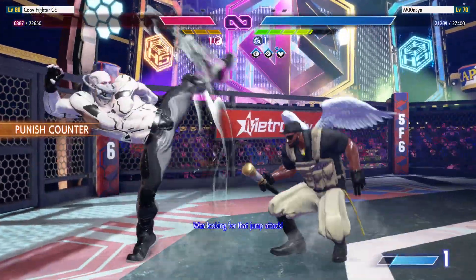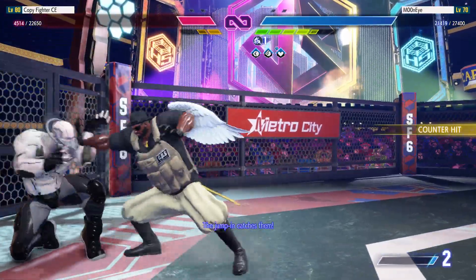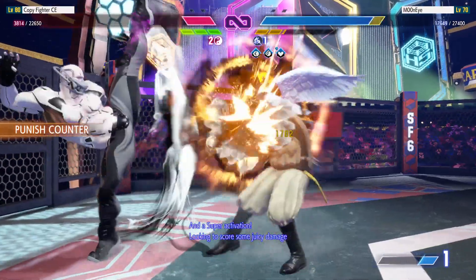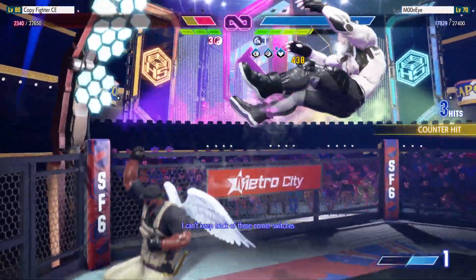Wolves looking for that jump attack. Good job blocking the jump in — they're showing us just how patient they can be. The jump in catches them. And a super activation, looking to score some juicy damage. Getting into the endgame now — it's getting tense. I can't keep track of these corner switches.